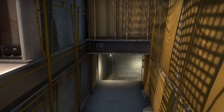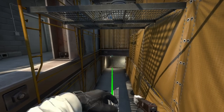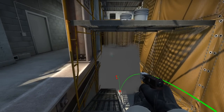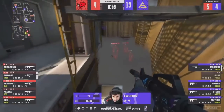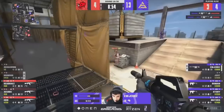You know how on Mirage mid window there's a light that you could check when the window's smoked off — and when the Ts boost the light goes away, so you know they've boosted the window. The same thing happens on Vertigo inside yellow. You're able to spot anybody behind yellow that moves forward, which we see in this clip — the light going away means there's a player inside yellow.